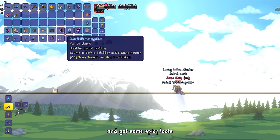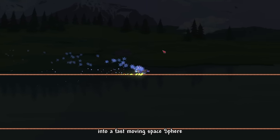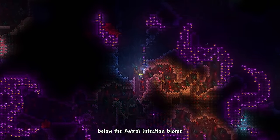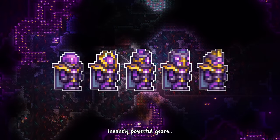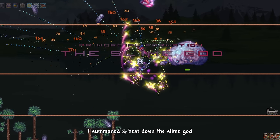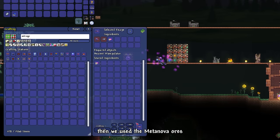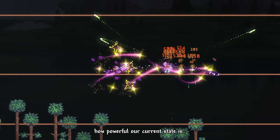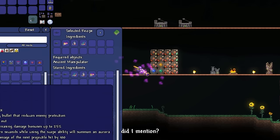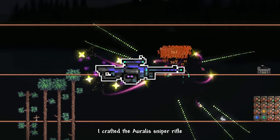We opened the treasure bag and got some spicy loot — a hook that upgrades the Dissonance hook, and an accessory that transforms us into a fast-moving space sphere. Defeating Astrageldon allows Metanova Ores to spawn below the Astral Infection biome. These ores can be used to craft insanely powerful gear. I used them to craft the Intergalactic Ranger armor set, then summoned and beat the Slime God so they could drop the Overloaded Blaster. We then upgraded it to the Astragald Gun — words cannot describe how powerful our current state is. This gun has a right-click function where the blast pierces enemies infinitely. These ores also allow access to craft post-Providence weapons, including the Aurali Sniper Rifle.